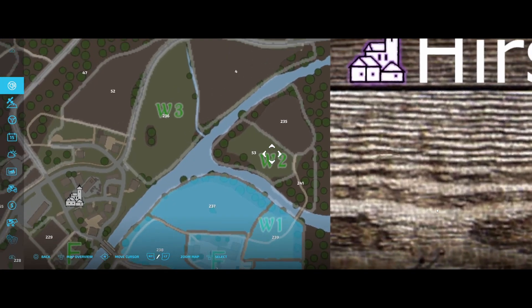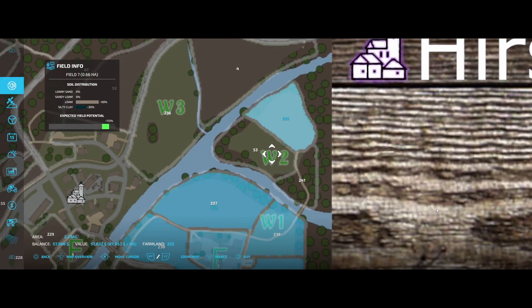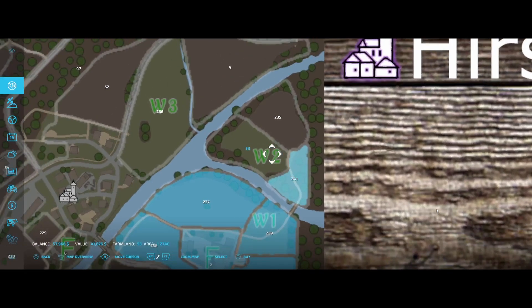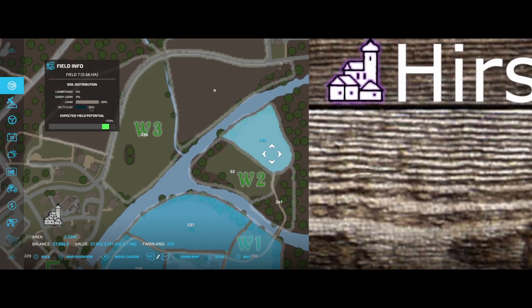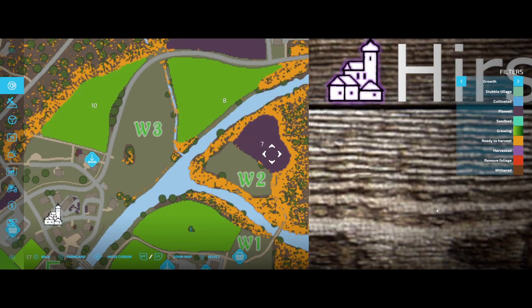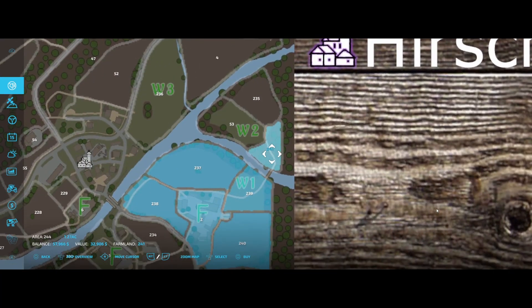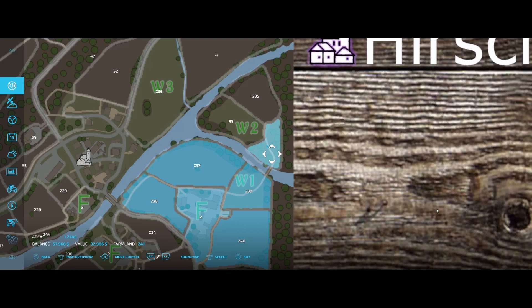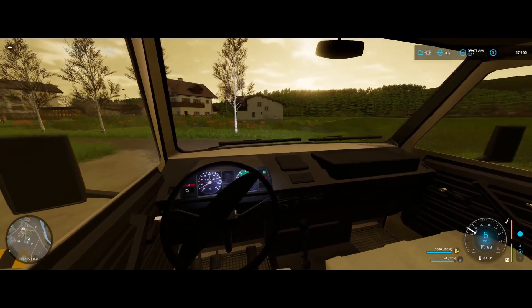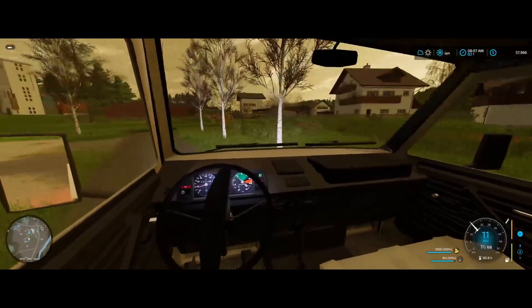Things aren't going too bad. I'm trying to get these fields up here — I could buy them now, but I'd pretty much be broke, especially if I bought this field here. Let me get the plow ready to go. We've got this grass field down there. I don't know if we want to grab that — it's probably not terribly expensive — but we're gonna take this cheese down to get it sold first.